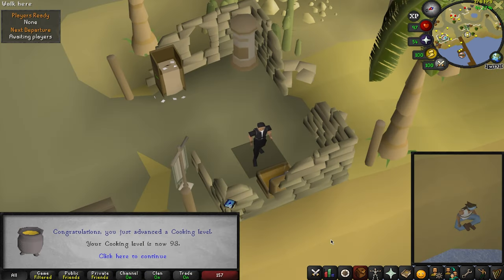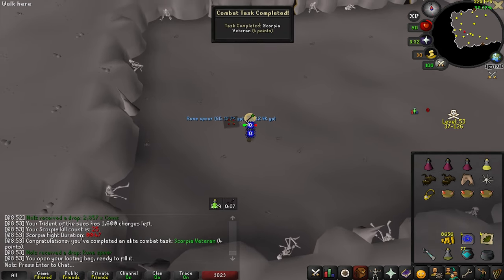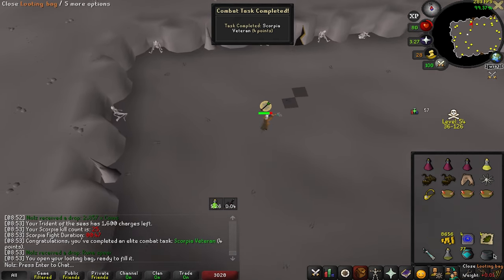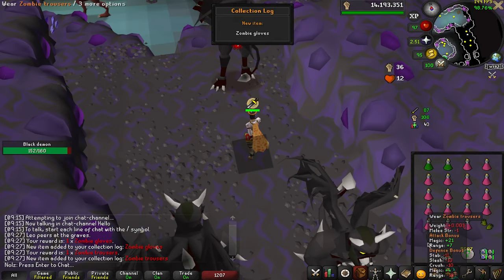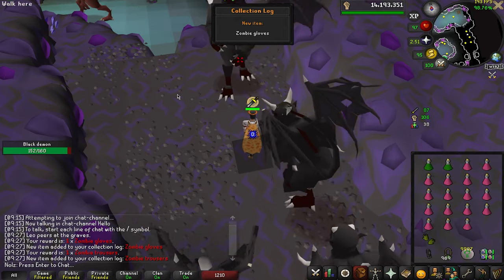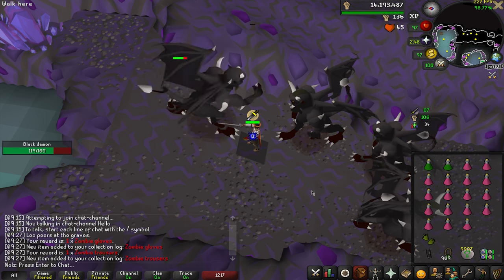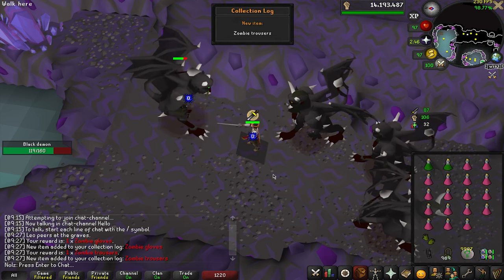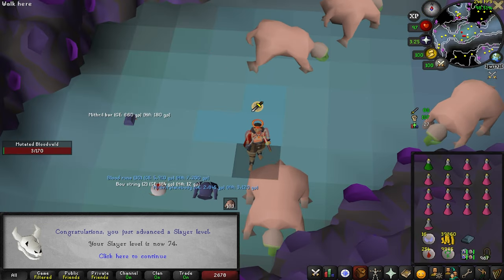93 Cooking. And a combat task done. Two more collection log slots — that means I am done with this minigame, which is our random event. So that's pretty cool. 85 Farming. There's 74 Slayer.